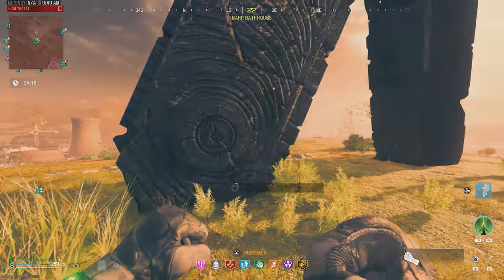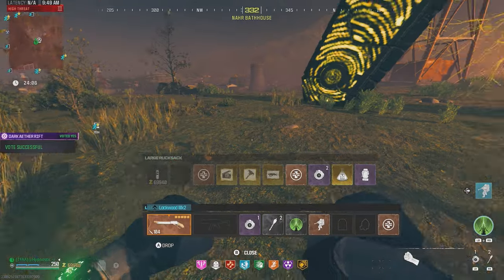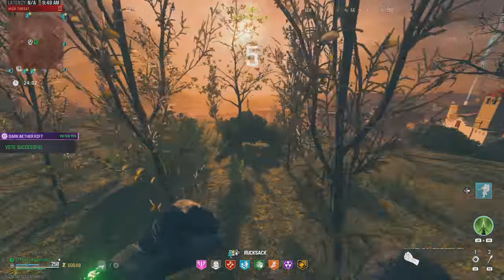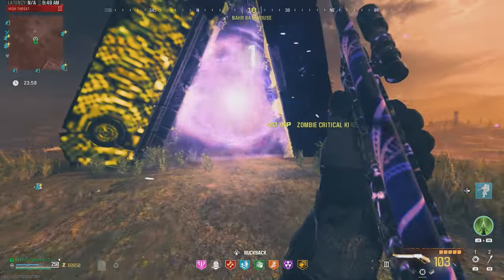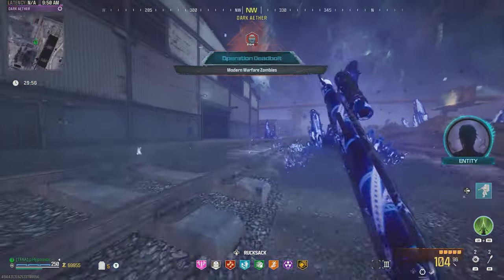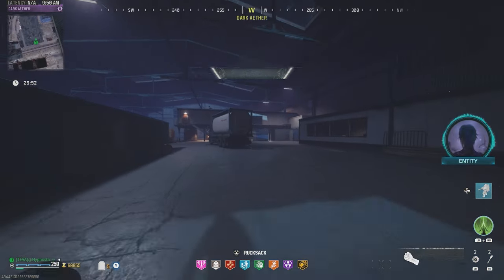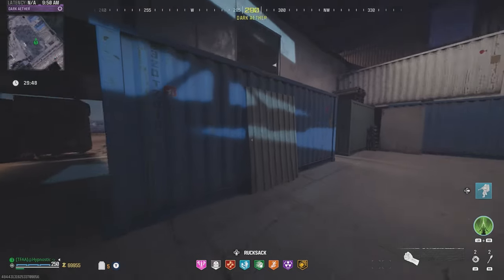And there we go — we made it to the portal. Let's use our sigil and accept that teleport. We actually already stowed a Kazimir, so we'll have four in the Dark Aether. Alright, I'll see you all in the Dark Aether. We made it — once you spawn in, just turn around and make your way into this warehouse. This is where we find the first contract.